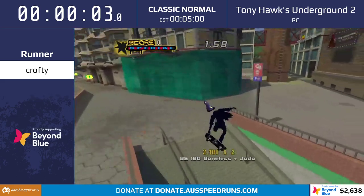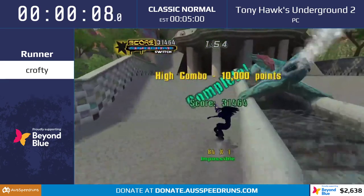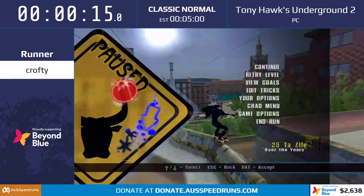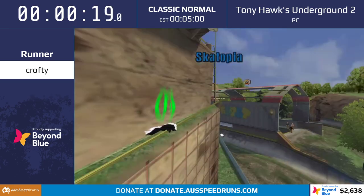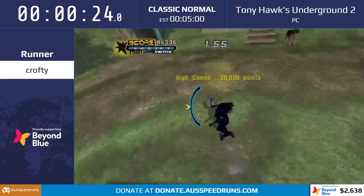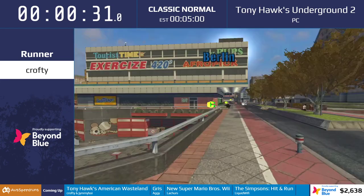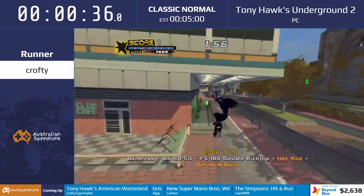So this is Tony Hawk's Underground 2 classic mode. There are two modes: story mode and classic mode. Classic mode is more like the original Tony Hawk games — there's a two-minute timer, you're in a level, and you're given ten missions to do. Crofty has to do six missions, and most of those will be the high score missions and high combo missions.